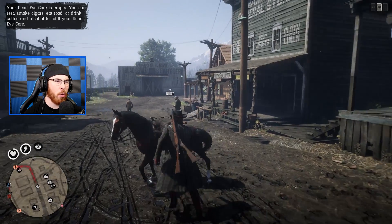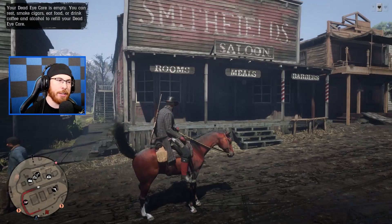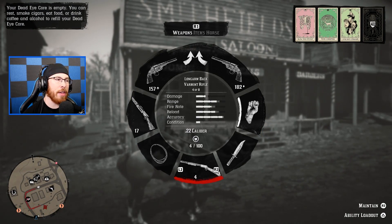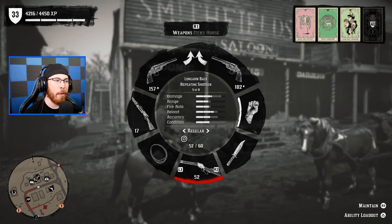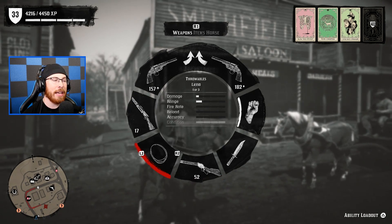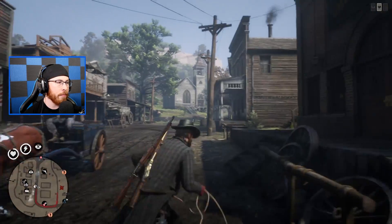My loadout normally consists of the Bolt Action as my primary and the Varmint Rifle on my back. If I'm not running that loadout, I'll run something like a Pump Shotgun or the Repeating Shotgun plus a large shoulder rifle to cover the range gap.